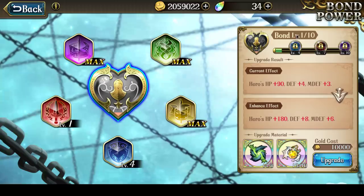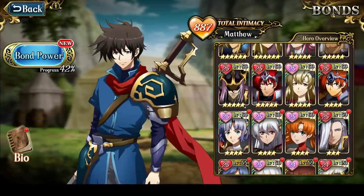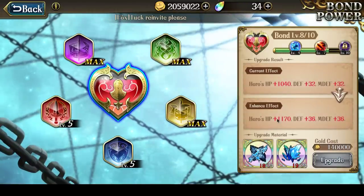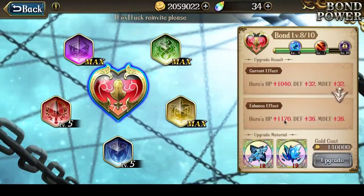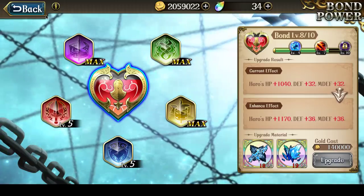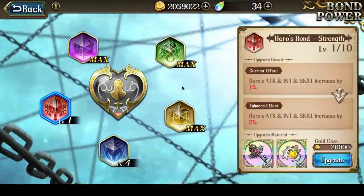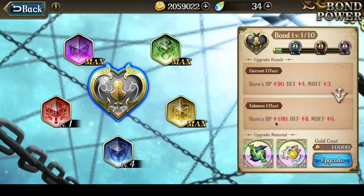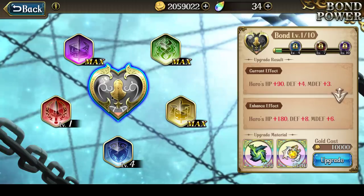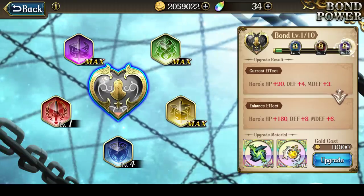With heart bond at 10 out of 10, it gives additional hit points — around 1,300 hit points boost. In addition, heart bond boosts defense and magic defense. So it's a critical bond for her, because heart bond would boost her hit points, increasing her survivability dramatically, and increasing magic defense will increase the amount of physical damage she does. If you use Luna, she is one of the characters you absolutely have to heart bond up to level 10 as soon as possible.